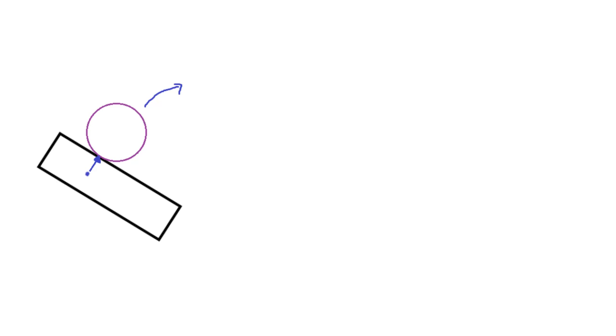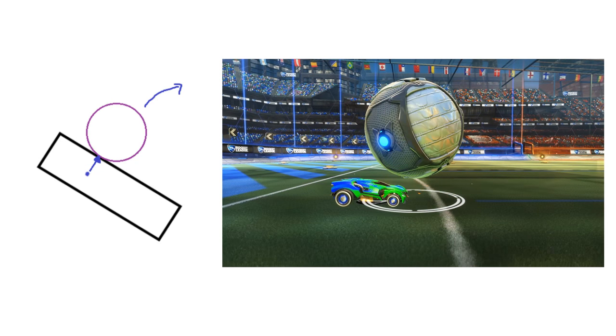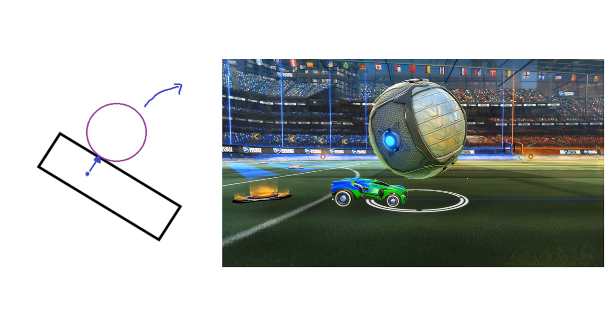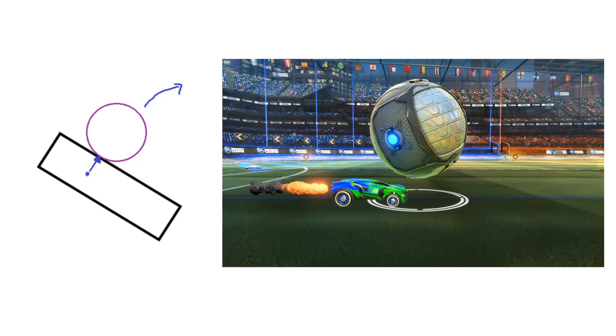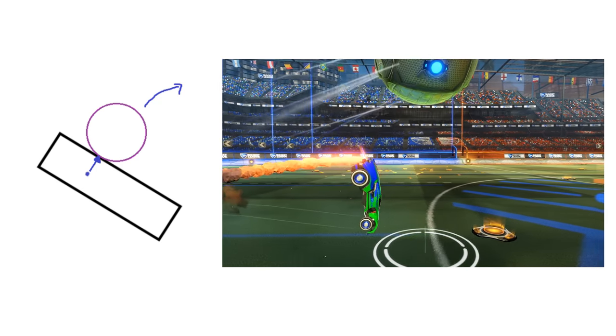To accomplish a delayed flick — it gets a little complicated, but I'll keep it simple. You're going to position the ball on the hood of your car, just as you are in a dribble. You'll jump, boost, and tilt your car down, all three at the same time — jump, boost, tilt. While you're midair, you're going to position the ball near the center of mass, like in the image here. Once you do that, you flick. That's it.